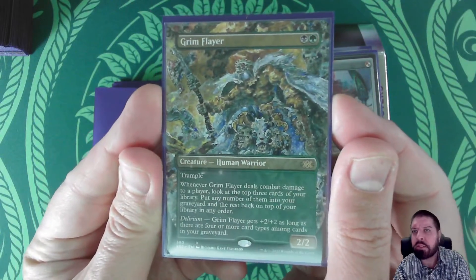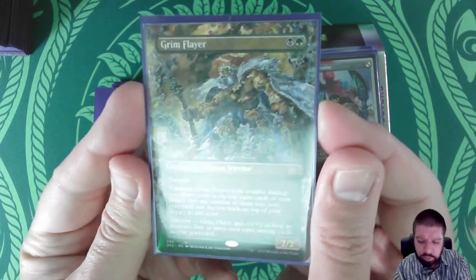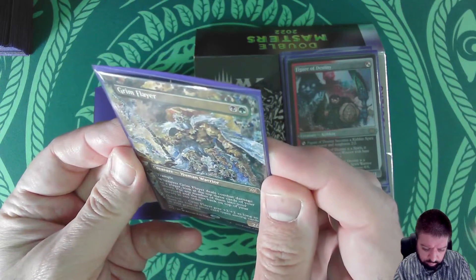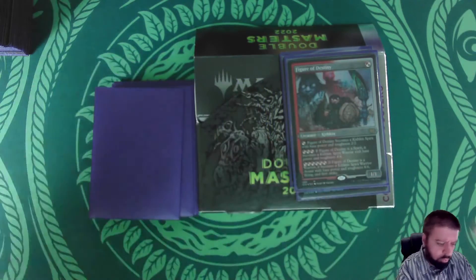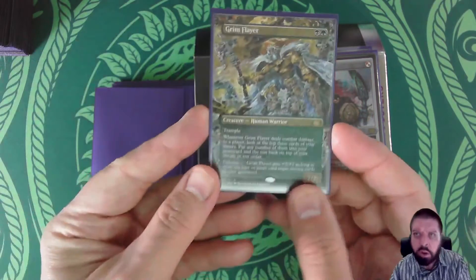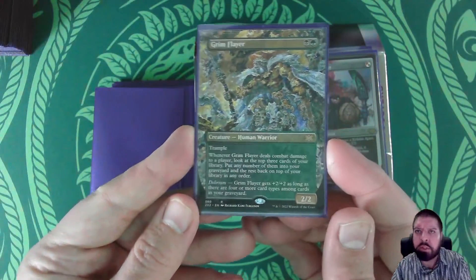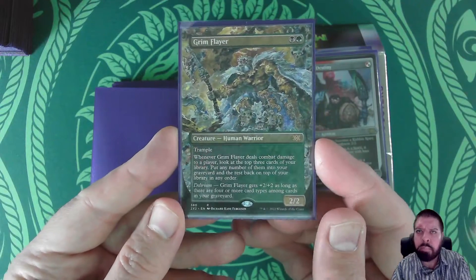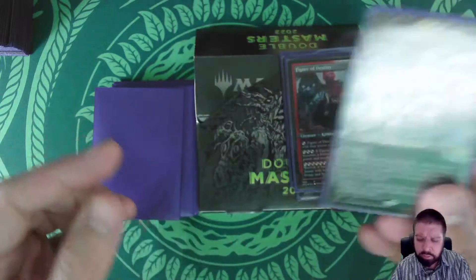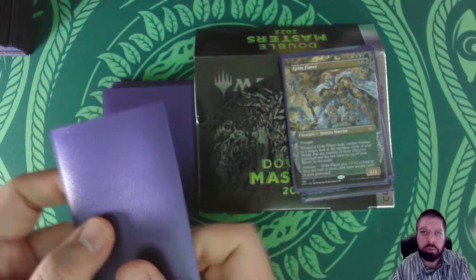Grim Flair, so this is the Borderless. And this is Richard Kane Ferguson art. There are several cards by Richard in the set — you can tell the style, they look pretty cool.